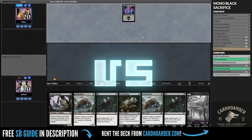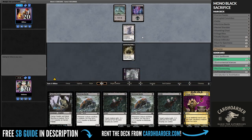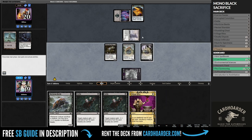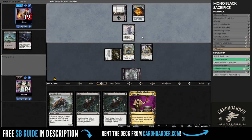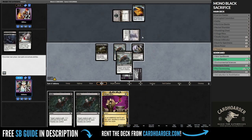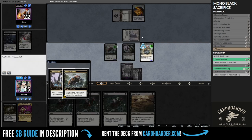We're up against a fierce opponent with a Monoblack Burn deck. They are known for using quick and cheap black spells to deal damage, and their unblockable creatures are a constant threat every turn. In this game, we got a solid strategy. We can afford to keep a 1-land hand because our deck is packed with almost 30 one-drop cards, and we have amazing card spells like Corrupted Conviction and Village Rites to keep us in the game.